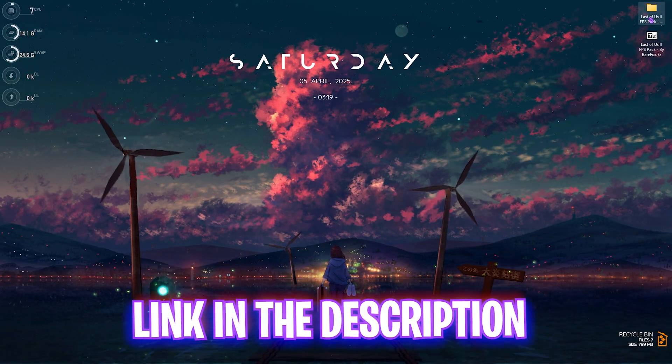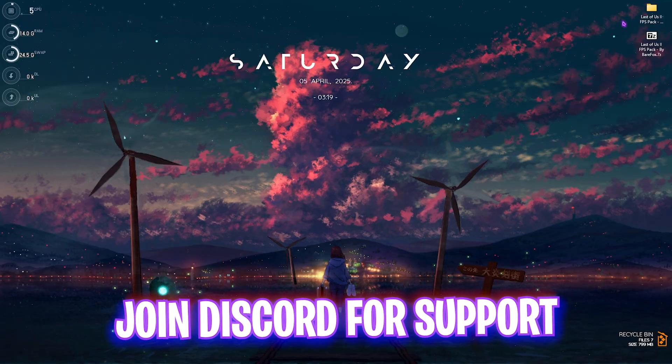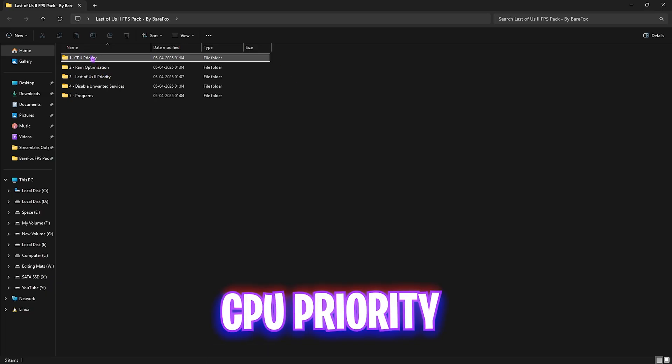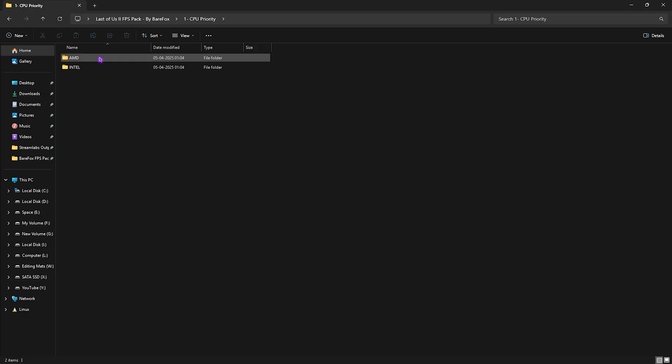Next, download The Last of Us 2 FPS Pack — I'll leave a link in the description below. This pack is really important, so don't skip it. Inside you'll find five folders. Start with the first one: CPU Priority. I've left priorities for both AMD and Intel CPUs. If you have an Intel CPU like me, double-click and apply the Intel CPU priority, and vice versa. This will help optimize your CPU's DWORD values and enhance processor performance.